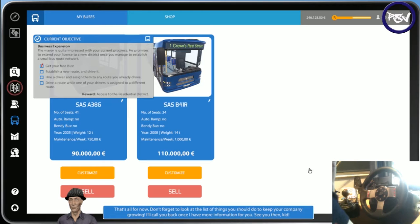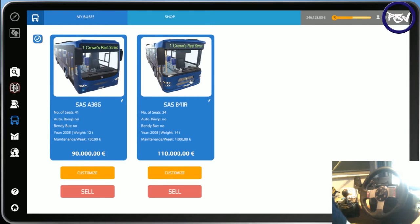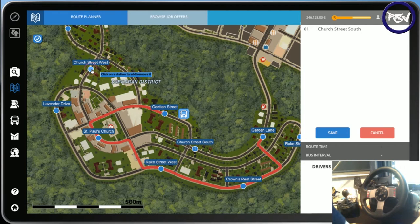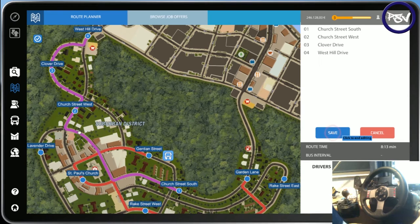I'll call you back once I have more information for you. So we've got some more objectives to complete, which I'm sure we're going to complete soon. We're just going to minimize that for now. As you can see, we've now got two buses. This is our new one, so obviously we're going to drive the new one and give the old one to a driver when we can. We've got to create a route first. We're going to put four stops in this route.